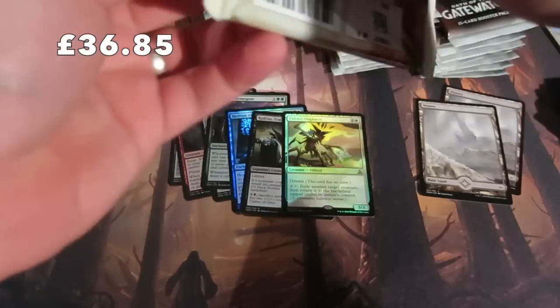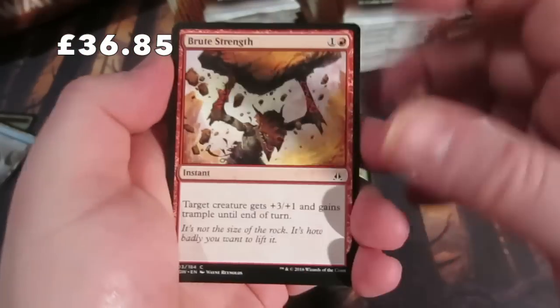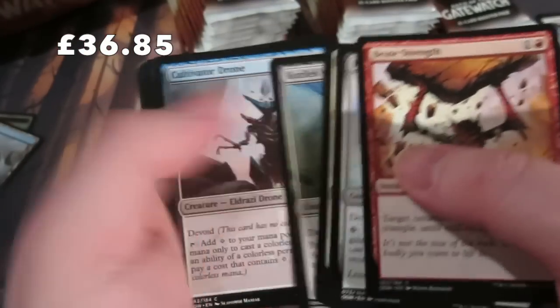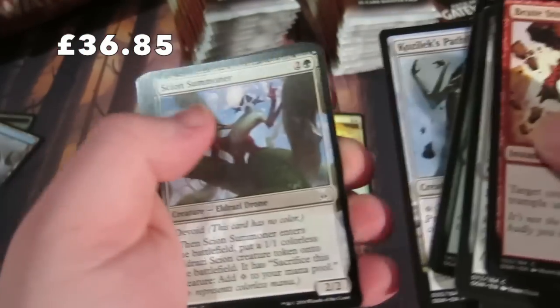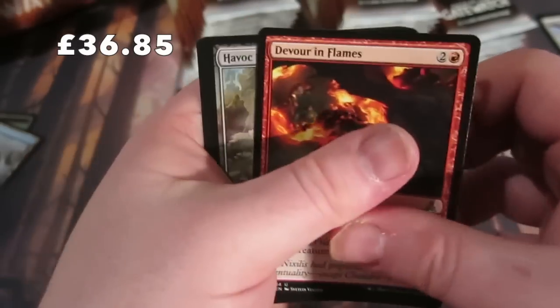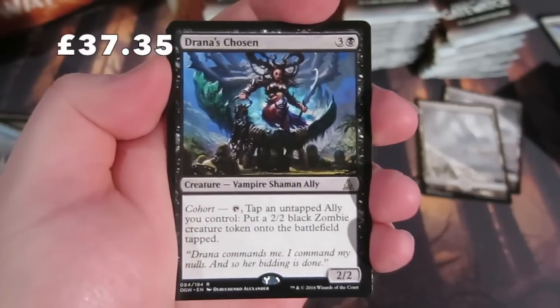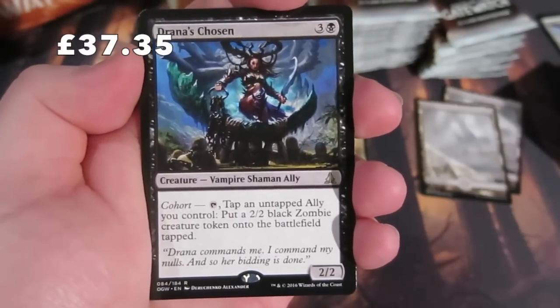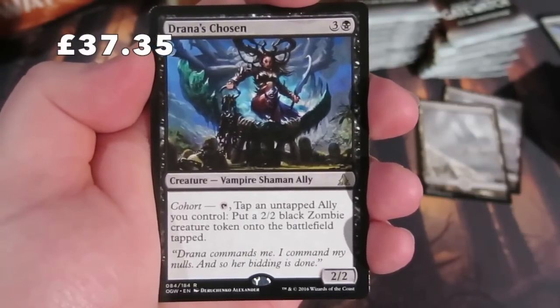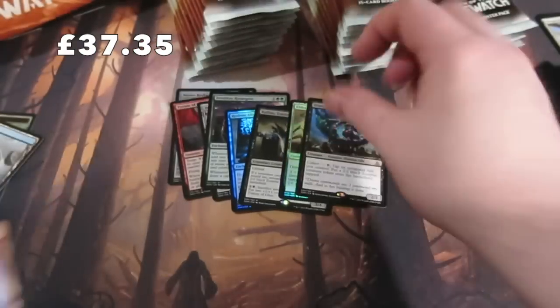So we've got a Kalitas and a foil Displacer - not too bad at all, hopefully the money's piling up. Next pack: Devouring Flames, Havoc Sower, Make a Stand, and the rare is Drana's Chosen - a 2/2 for three and a black. Tap and untap: you control, put a 2/2 black Zombie into play. Taps but not too bad. We get a Mountain.